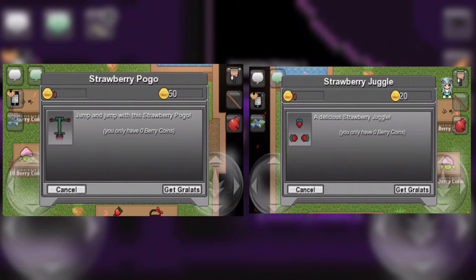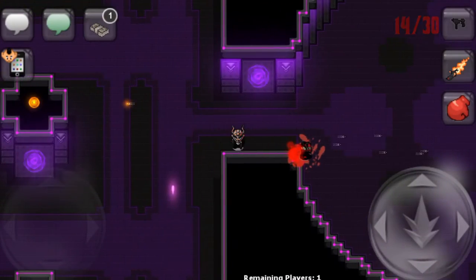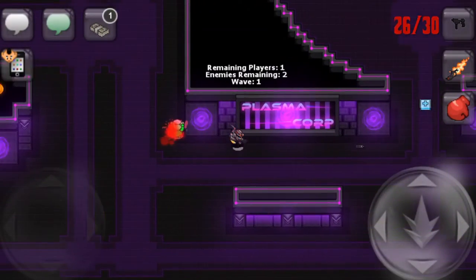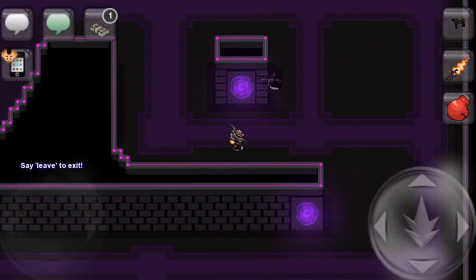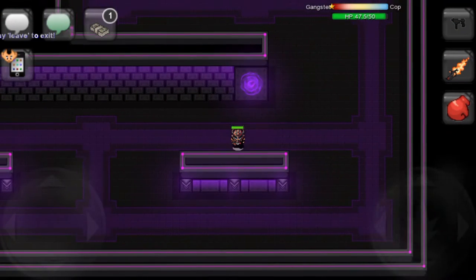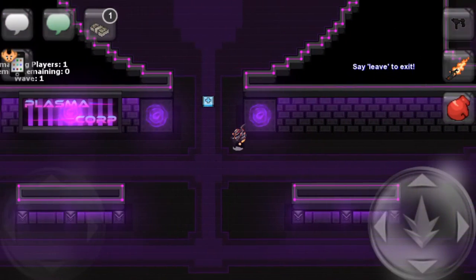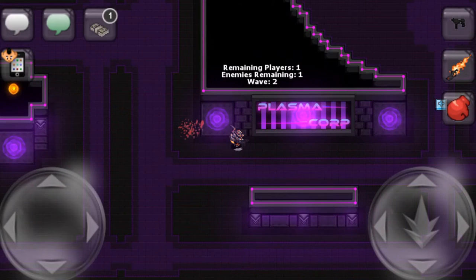These toys are the Strawberry Pogo Stick coming in at 50 Strawberries, as well as the Strawberry Juggle at a cost of 20. Overall, this shop and event actually isn't that bad. Normally I completely rag on these kinds of shops with very little impactful and cool items, however, the way this one is set up makes it a lot better. Absolutely none of these items in the shop cost Gralitz, meaning the only thing we have to waste on these items is our time. The Strawberries can be gained almost passively while grinding for Gralitz, and it would only take a few hours to get enough Strawberries to get most of the good items here. Overall, I would really enjoy if more shops had similar ways of operating, but also had some more expensive but cooler items.